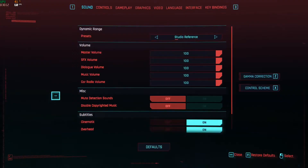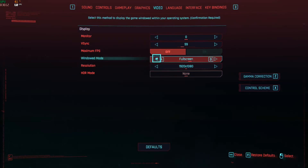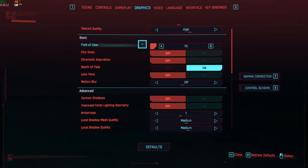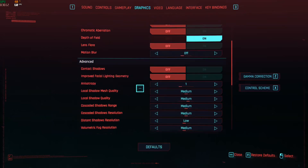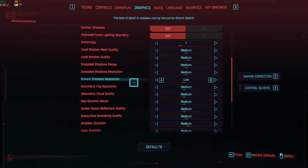Let me go through my settings real quick. Running 1080p full screen, V-Sync on, locked to 60fps. I have the field of view turned all the way down, film grain and chromatic aberration off. I'm not really sure film grain has that big of an effect, but chromatic aberration definitely does not help performance. Depth of field is on — I haven't noticed a huge drop and I kind of like the effect in this game. Lens flares are off, motion blur is off, contact shadows are off, facial lighting geometry is off — that's on low — and pretty much everything else except distant shadows is set to medium.